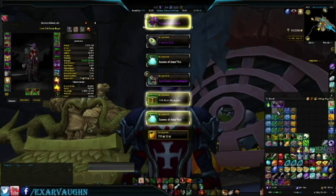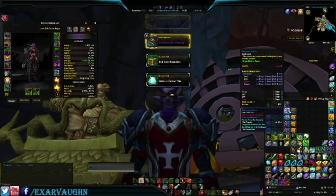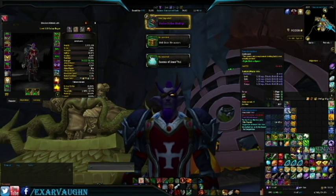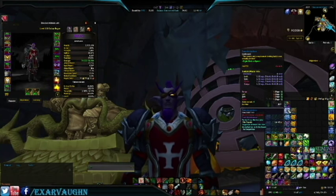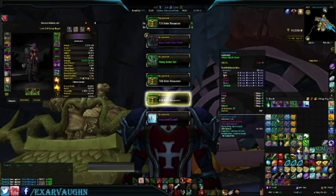Some fun stuff. Some gold. By the way, we started with about 6,200 gold and about 29,500 in order resources, in case you're wondering on that stuff.